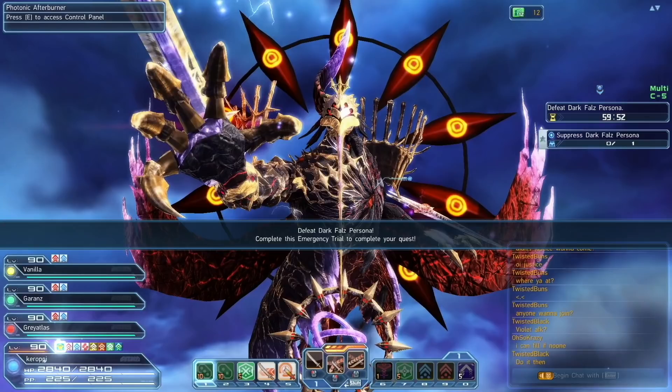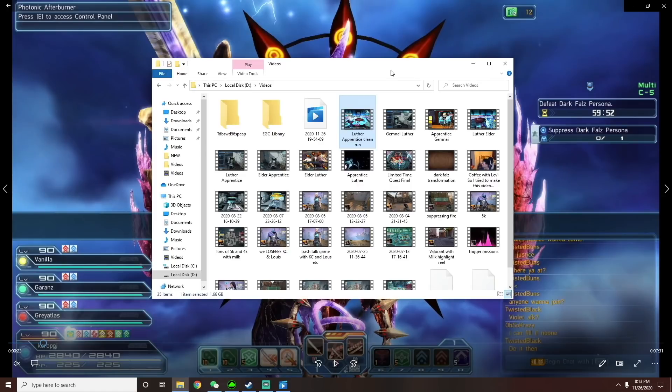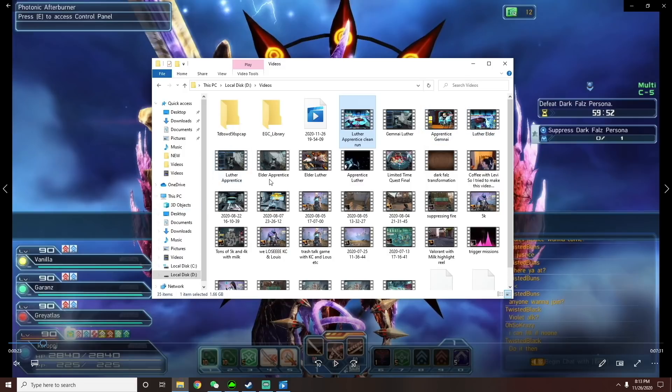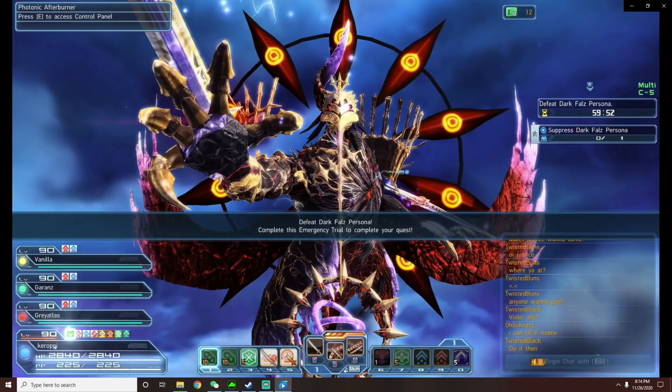This boss fight has three separate phases. The first two phases are random; however, the last phase will always be Persona. There are four different bosses that Persona can imitate: Elder, Luthor, Apprentice, and Gemini. He'll only change during the first two phases, and the last phase he will always change to Persona. There are many different variations — for example Luthor then Apprentice, Gemini Luthor, Apprentice Gemini, Luthor Elder, Elder Apprentice, and so on.